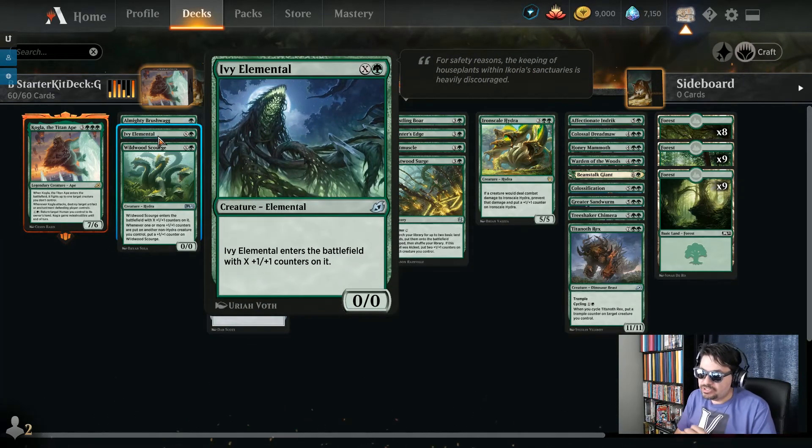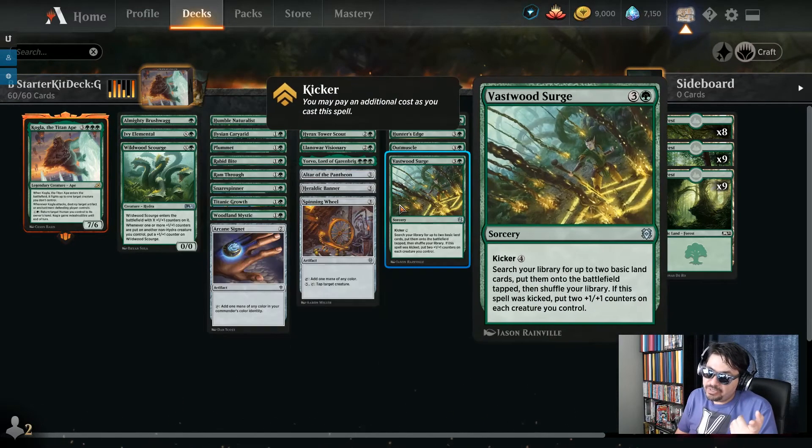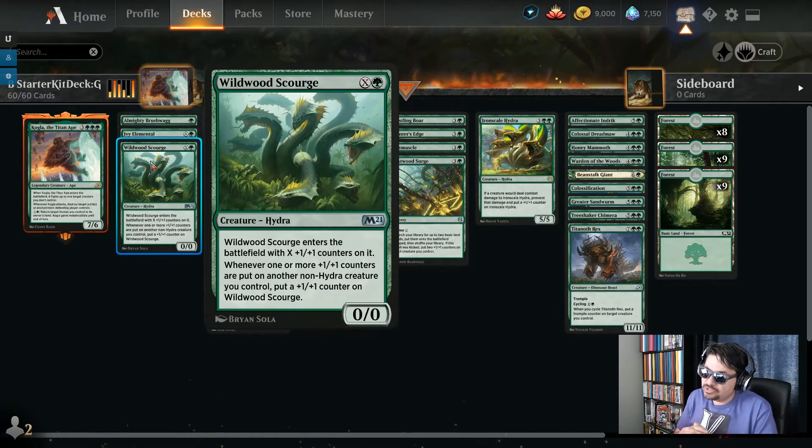Part of the reason you're mana ramping is to play great X creatures. Ivy Elemental costs green plus X and enters with X +1/+1 counters — so imagine having a bunch of mana and it comes in as a 5/5, 7/7, or 12/12. Same thing with Wildwood Scourge — green plus X, enters with +1/+1 counters, and whenever one or more +1/+1 counters are put onto another non-Hydra creature you control, this also gets a +1/+1 counter. It can grow as your other creatures grow, and we have several ways to put counters on other creatures to trigger it.